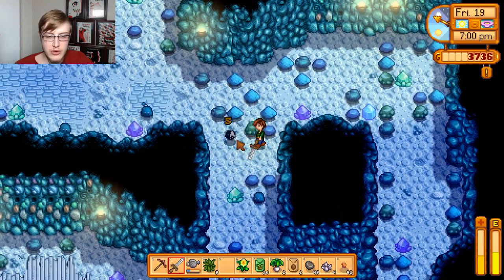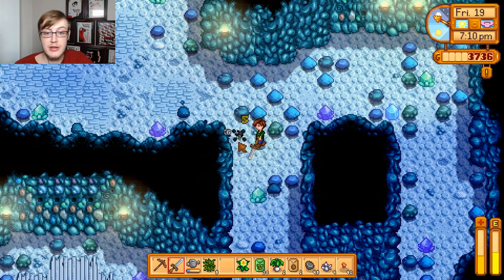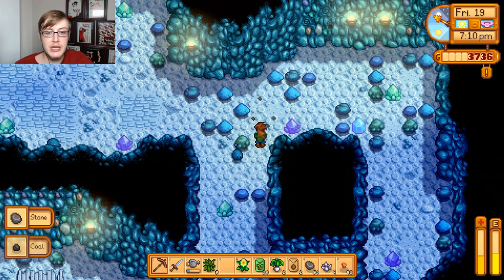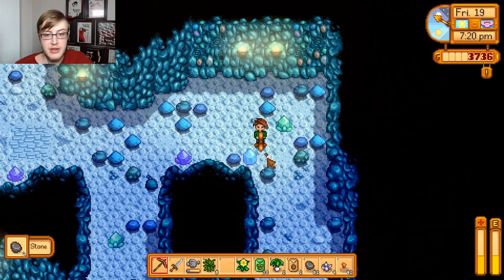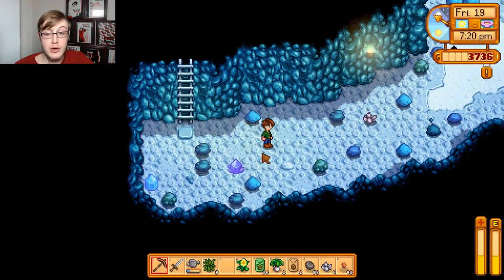That damage goes down once you get the boots closer to the bottom of the mine - they only do about one hit of damage. This is also why we want to get the iron pickaxe, so that we're able to break through those rocks in one hit too.